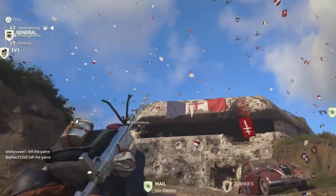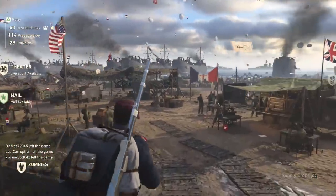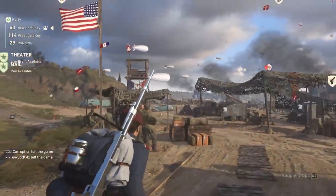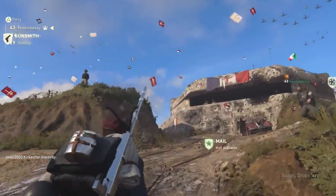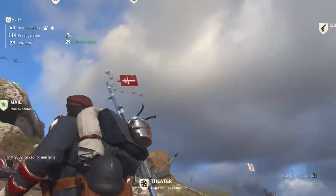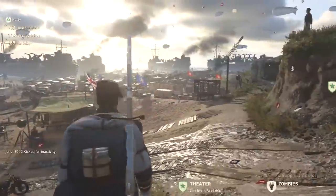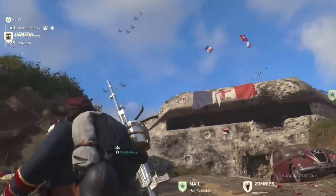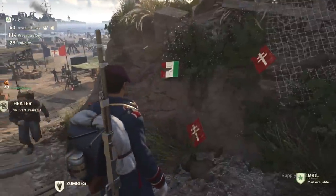I do understand that completing the Easter egg and seeing the plane come over is the reward, but I do wish there was some sort of calling card you could get, or maybe a social score bonus or something. I did check the mail center and there's no type of reward in there either. There are no outfits, specific emotes, calling cards, or emblems for doing this — I think it's just a fun little Easter egg you can complete if you team up with your friends.